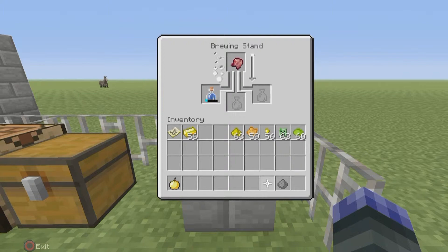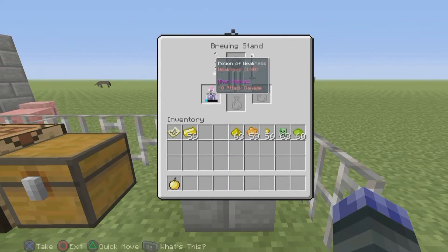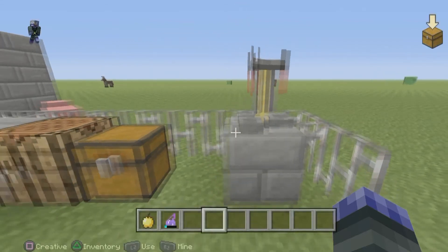Next, the fermented spider eye goes in and that turns it into the actual weakness potion you need to change the zombie villager back. When that's done, the next thing you put in is gunpowder. Gunpowder changes it from a normal drinking potion into a splash potion, which you need. You can also put glowstone in to make it a level two weakness potion, which lasts a bit longer — about two minutes instead of one minute thirty.